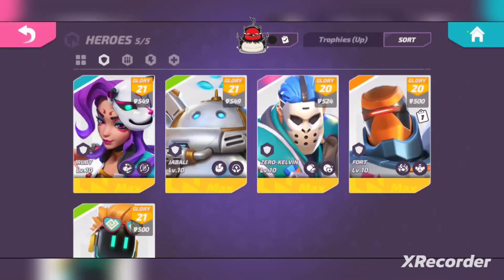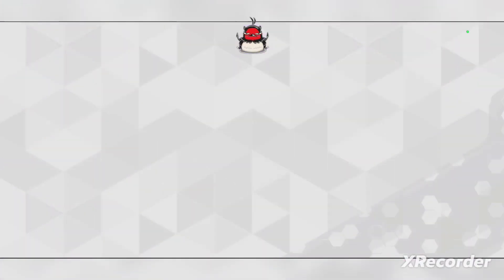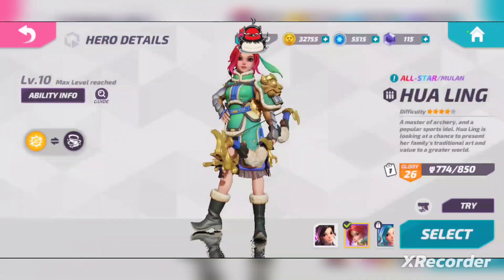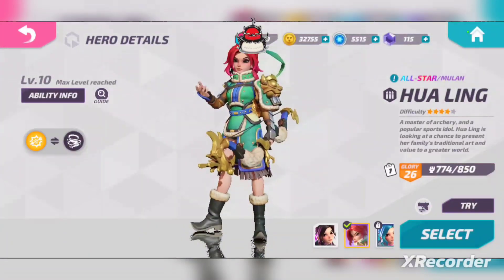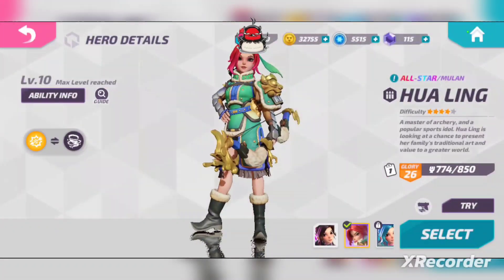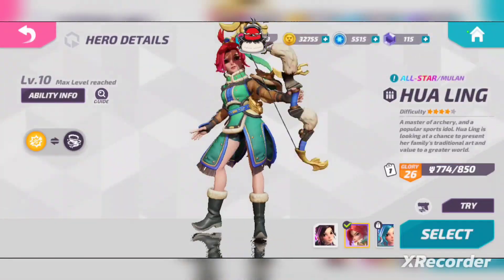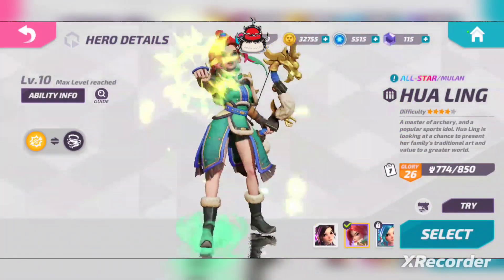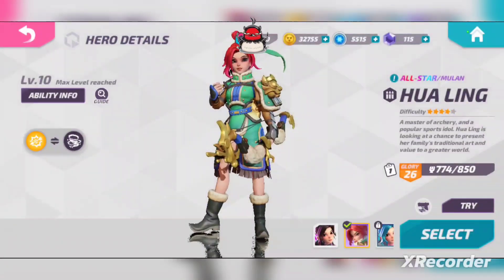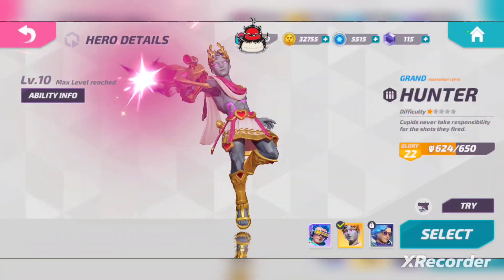Zero Kelvin is definitely one of the top ones people are saying needs a nerf. The other one is Hua Ling. I know a lot of you are like, 'Hua Ling's not even that strong,' but for higher-level play, Hua Ling is just insane. If you're jumping while you're shooting, you don't even have to get headshots — you just won't take very much damage and you'll be able to two or three-shot most heroes. In my personal opinion, I don't think she is as strong as some of the other heroes on this list of four that the community thinks need a nerf, but she's definitely up there among the top dogs in ranked play and competitive.